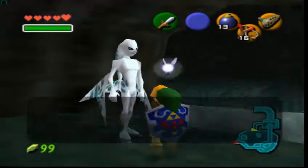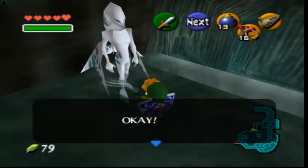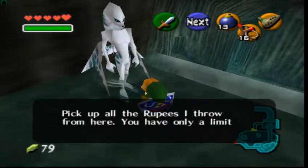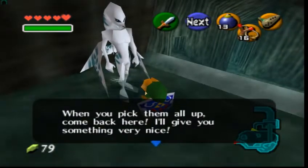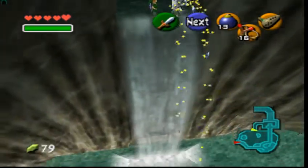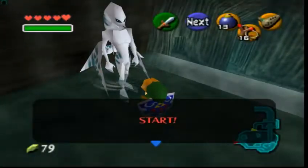So, talk to this guy first. Diving game, bro. It's 20 rupees if you wanna play. Pick up all the rupees I throw from here - you only have a limited amount of time. When you pick them all up, come back here and I'll give you something very nice. Alright, he'll throw them down. Sploosh. It's up to us to collect them. Down we go.